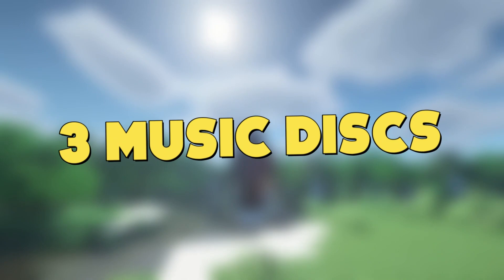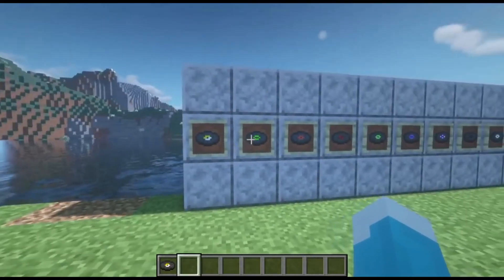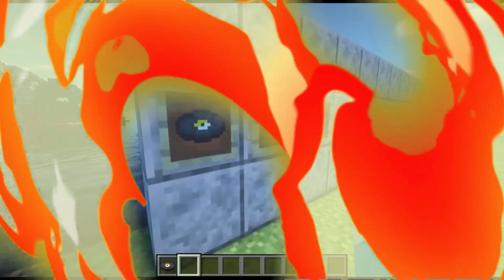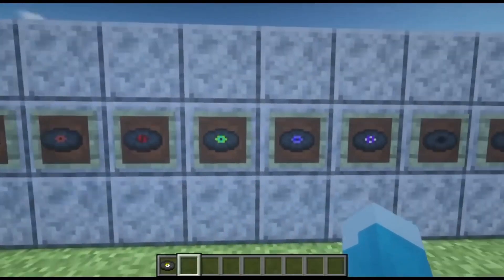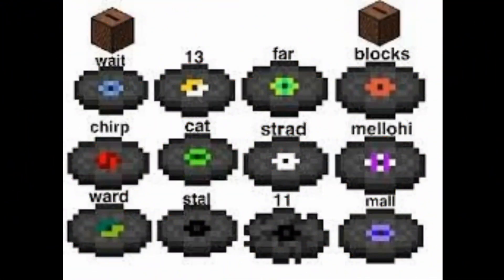Number 3: Music Discs. There are 12 unique discs that players can find in Minecraft. They can be played on a jukebox, and two of them can be discovered in chests. The others can be found by tricking a skeleton into killing a creeper with its arrow. It takes a lot of time to collect them all, but it is a task for hardcore fans that fancy a new challenge.